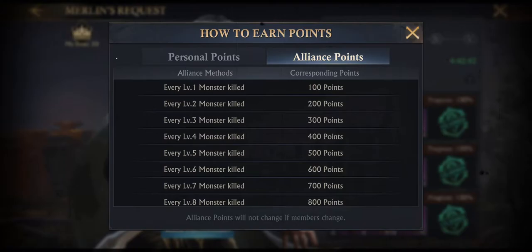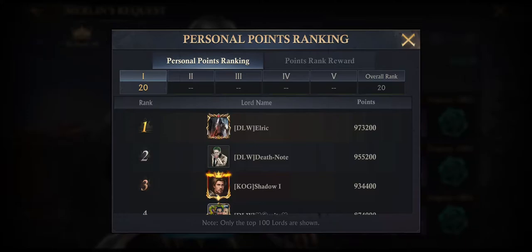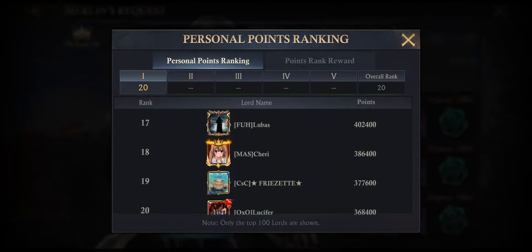If you're the competitive type, you can follow your ranking by clicking in the top left corner of the screen on the crown to see how many points you've accumulated compared to your fellow lords and ladies. You can also see what kind of rewards you can expect for your current position.